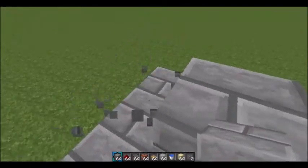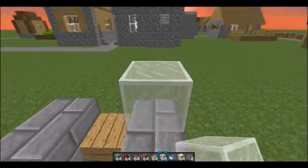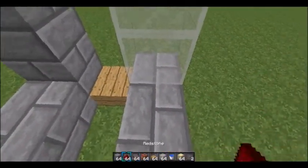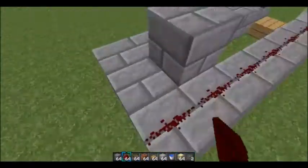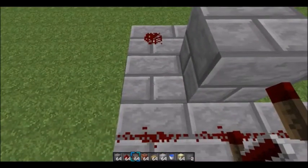Now get any sort of glass — I use white stained glass — and put two blocks there. Now get your redstone and place them all there, making sure you look towards this way.